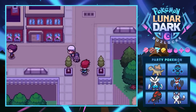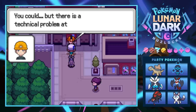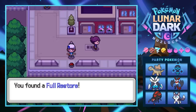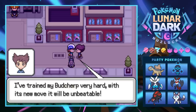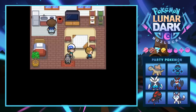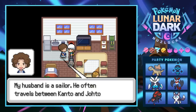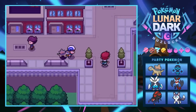The cable car to High Point City has a technical problem, so we can't use it. We find a Full Restore someone just left lying around and take it. A trainer gives us TM51 for Steel Wing after talking about how well trained his Pokémon Chirp is. There doesn't appear to be a gym in Docking Port — it'll be in High Point.